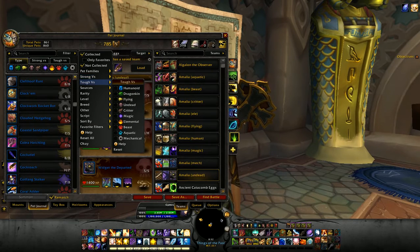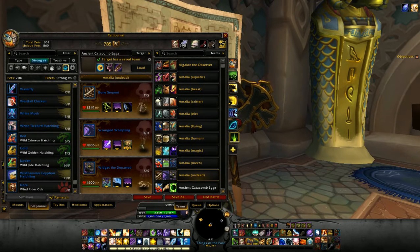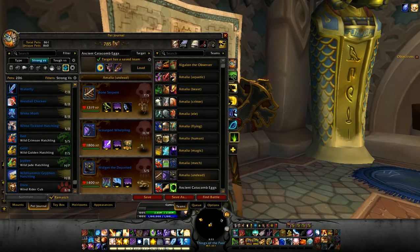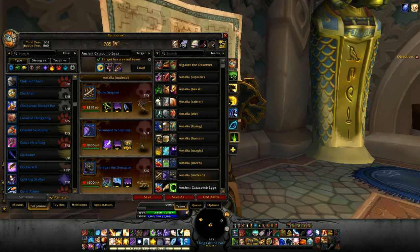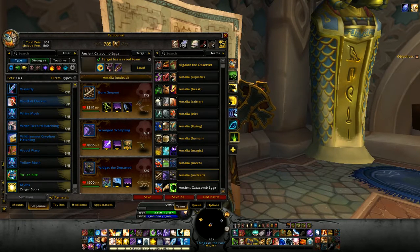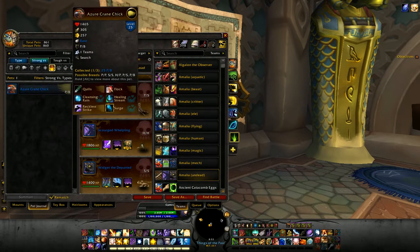So if you're going up against a tamer that has say a water pet or something like that, you can go in here and select what pets you have that are strong, or have abilities that are good against that type of pet. You can also do it from here, which is what I generally do. And if you're talking about the family familiar pets, you can just select say 'family' and then something strong against elemental, and you can see this one here.